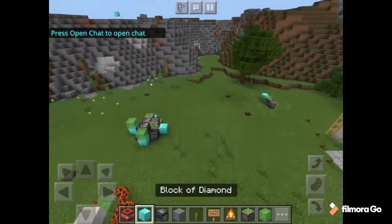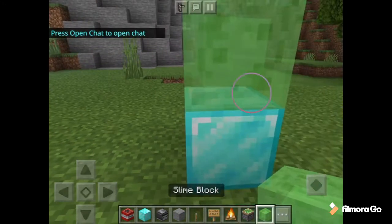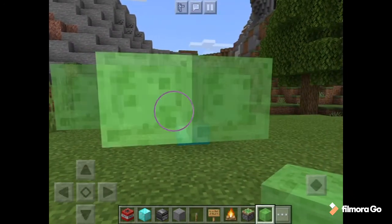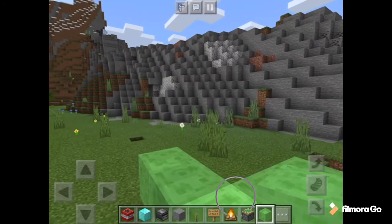We're going to make the basic rocket. You're going to want to place a block down, then slime, slime, slime — two off each side, like this. Break the middle one.